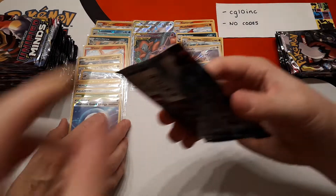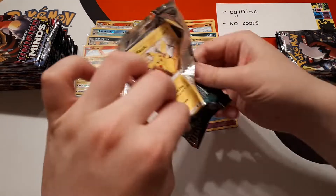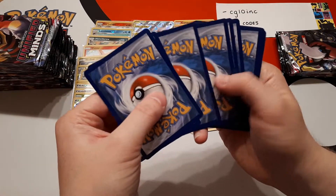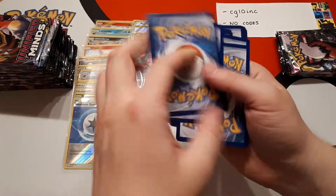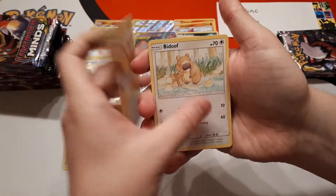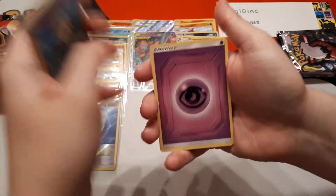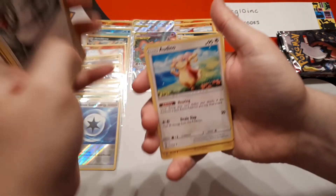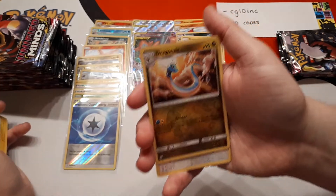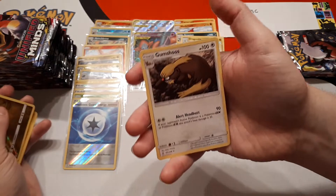We're nearing the end of the first half of the box. We've found that the left hand side of the box seems to yield more hits than the right hand side — we've had a few boxes where the right hand side yields two or three hits but the left hand side yields five or six. The reverse is Dragonair and the rare is Gumshoos.